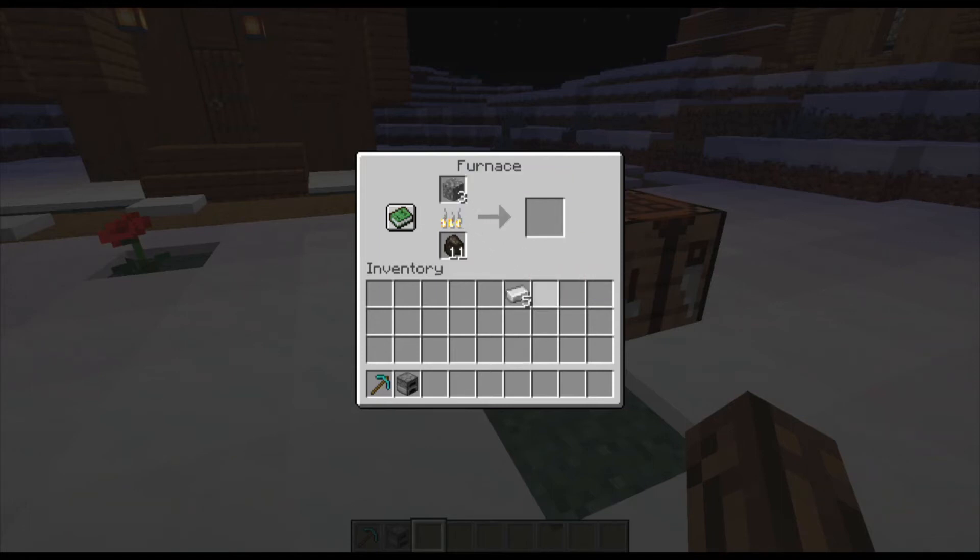you'll go ahead and put your cobblestone in the furnace and that'll turn the cobblestone into stone. And once you get all your stone — those three last stones smelted up — you'll put those right back into the furnace, and that will smelt it into smooth stone, which is the last component we need.